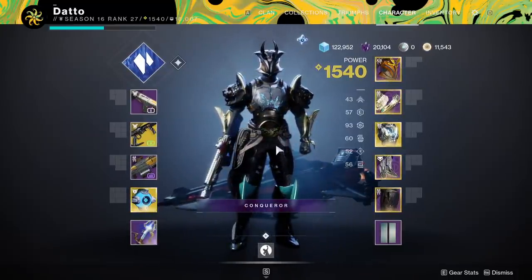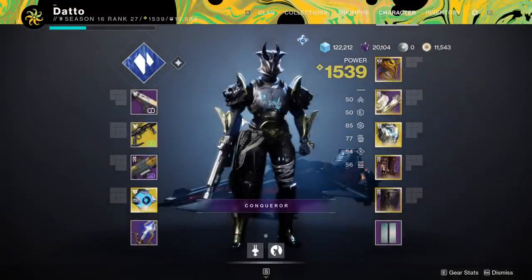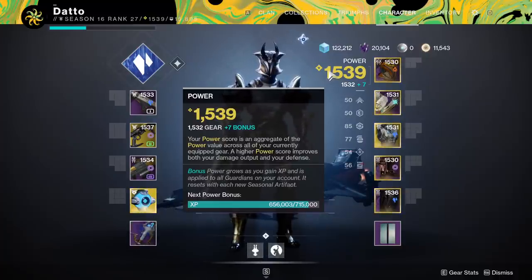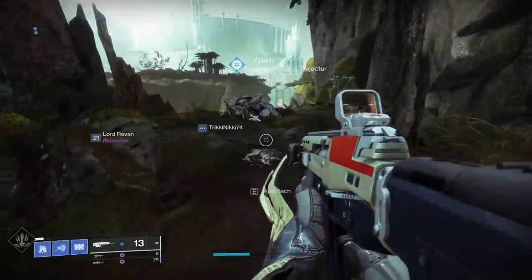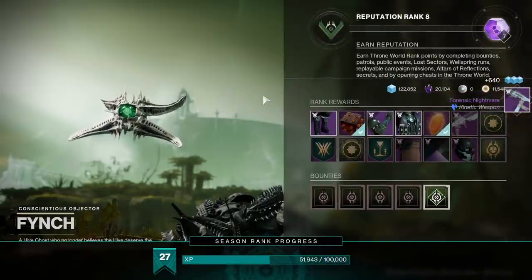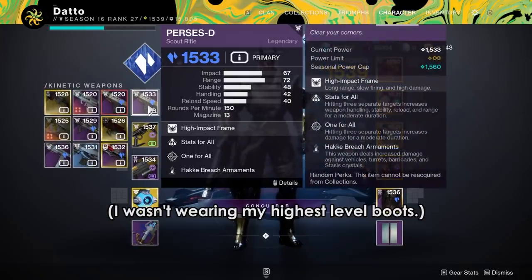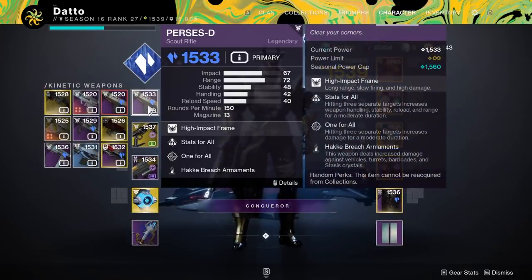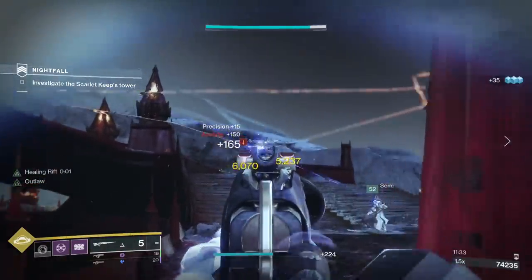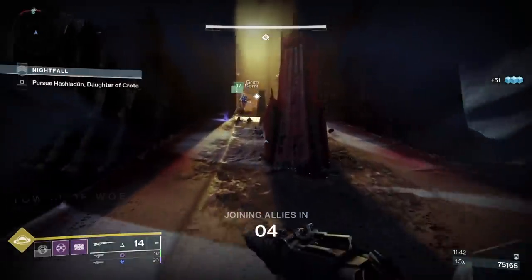What do the different tiers of powerful rewards mean? A tier 1 powerful gives a plus 3 item, a tier 2 is plus 4, and a tier 3 is plus 5. For example, at 1533 overall, turning in a tier 1 powerful rewards a 1536 kinetic weapon — plus 3 over your current overall level. Note that the game uses the highest level items in your entire inventory; you do not need to have everything equipped while picking up rewards. A pinnacle gives a plus 5 upgrade like a tier 3; however, unlike a powerful tier 3, a pinnacle can push you over the 1550 cap, whereas a powerful reward after 1550 is not effective. Pinnacles are the only thing that will get you from 1550 to 1560.